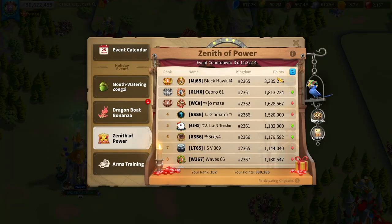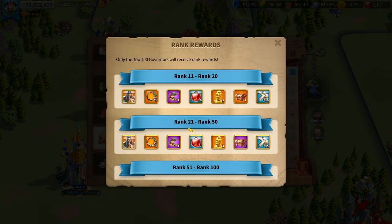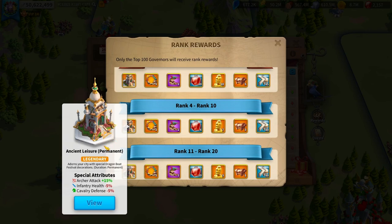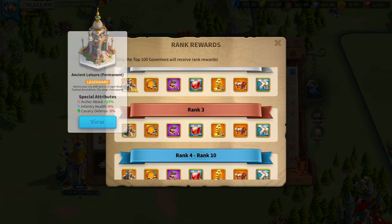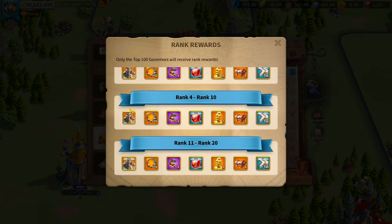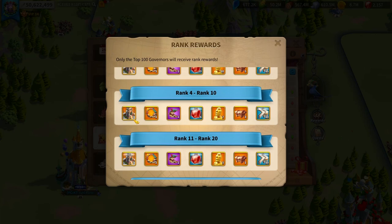To win a Zenith, in my opinion, you need to be in the top 10. Yes, top 100 gets some rewards, but top 10 is where you want to be, because you get a permanent city skin. When you're pushing a Zenith, you're looking to get the best city skin that you possibly can, and you want to be within rank 10 because you get the city theme permanently — meaning you have it forever, regardless of what happens.